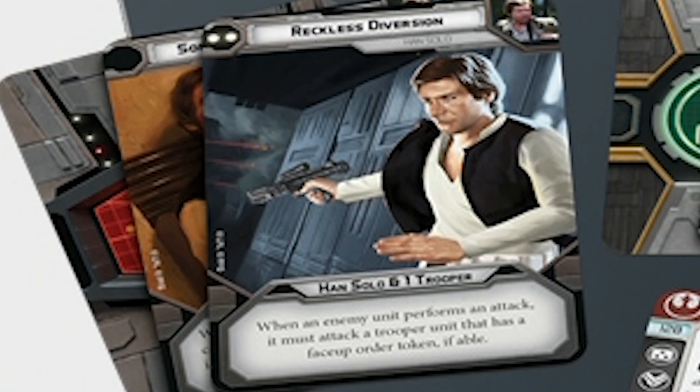Let's take a look at Han's command cards, at least the ones we can see. Right here on top of the spread we have Reckless Diversion: when an enemy unit performs an attack, it must attack a trooper that has a face-up order token. This is very interesting, because that seems to have some real tangible downside to it. You assign orders to Han and one trooper, and you basically want to make sure you give your opponent bad targets. If your opponent's going to attack you profitably, they're going to do that regardless, but I can see this often shooting you in the foot. It's a flavor win in my opinion — it reminds me of that scene from The Force Awakens when Han just shoots a stormtrooper sideways without even looking.